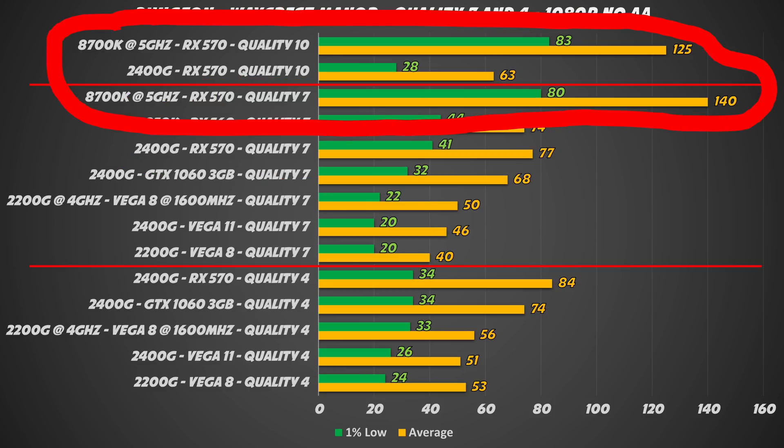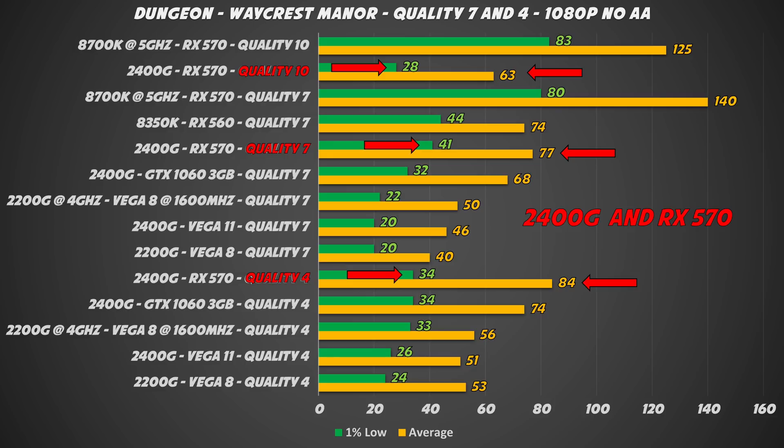Another example: with a high-end CPU and a good GPU like the RX 570, lowering the detail does not always give an improvement — at least not a perceived improvement — because we have the same lows and only a slightly higher average. Being a CPU-intensive game, if you're heavily CPU-limited at quality 4, 7, or 10, don't go with a high-end graphics card because you're basically wasting your money.